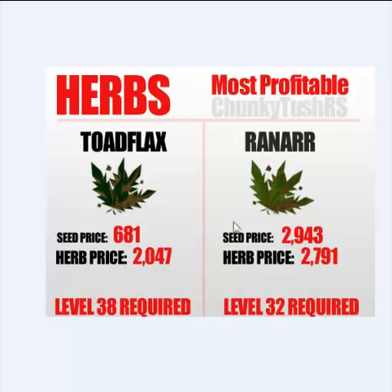The last herb we have here is Ranarr. The seed price is 1.9k and the herb price is 2.7k. The least amount you can get from a patch when it does grow is 4k, so if one dies and your next patch gives 4k, you'll get around 8.2k — that's pretty good. These prices are based on right now, so check the date the video was posted. I'll try to update the prices as much as I can.